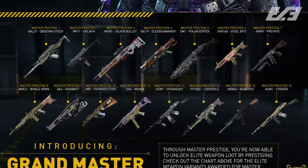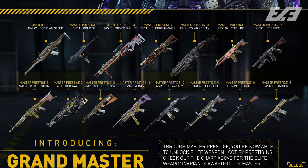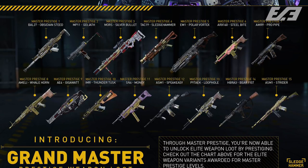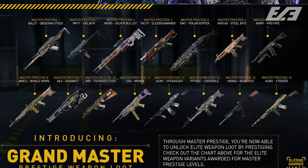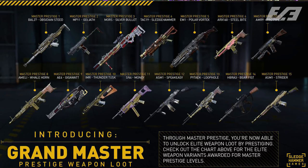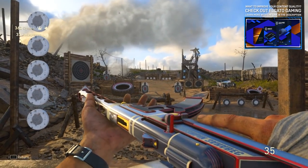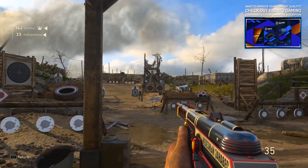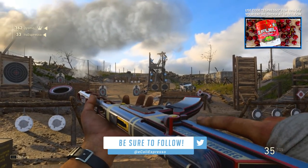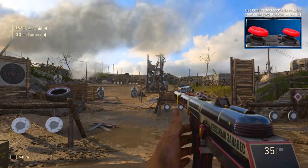Continuing on — the IMR Thunder Tusk, the SN-6 Money, the ASM-1 Speakeasy, the PyTec Loophole, the HBRA-3 Bear Fist, and the ASM-1 Strider. Many of the most well-known and sought-after variants in Advanced Warfare were available via this Master Prestige system. So while we don't have individual Prestiges after 10th Prestige level 55 and instead jump right into the Master Prestige grind at level 56, this could be a perfect way to see some of the most reserved and interesting weapon variants in World War 2 — maybe something like the Iron Curtain 2, which has been around a while but isn't released to anybody — implemented every 50 to 100 levels.